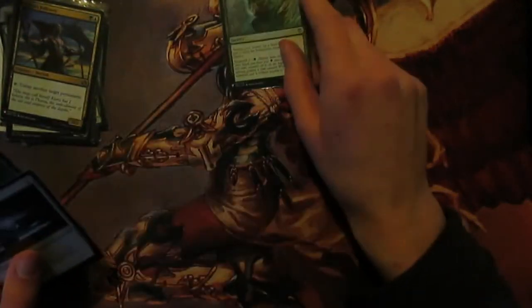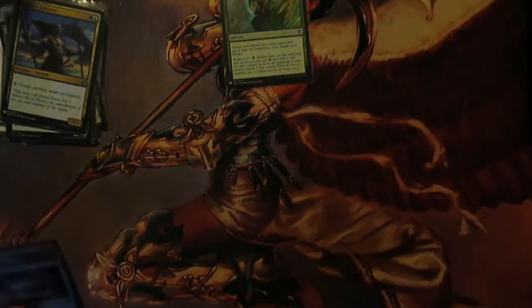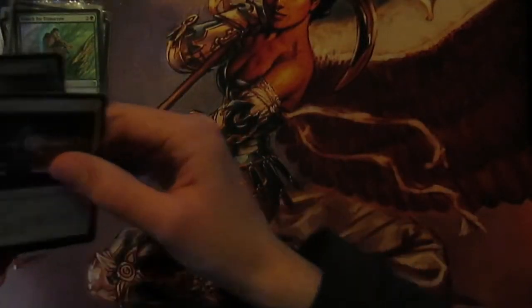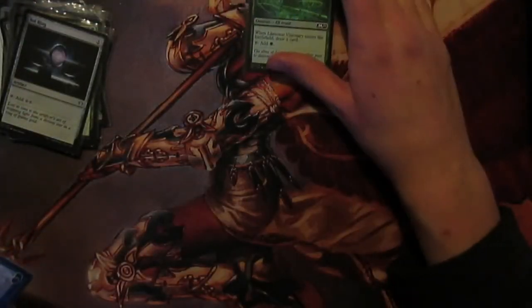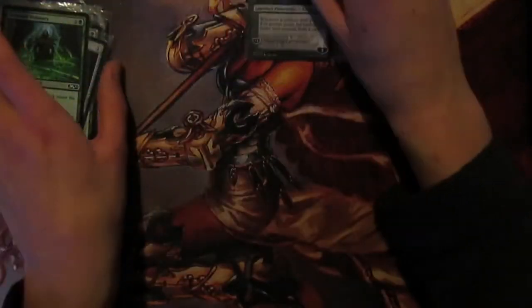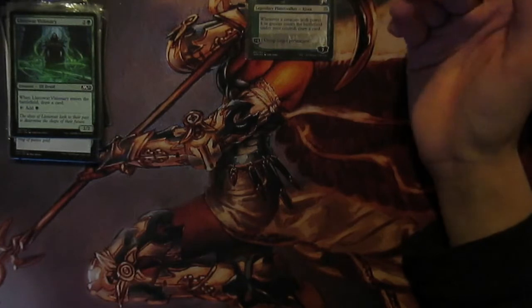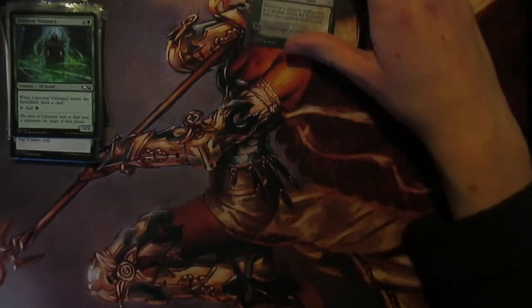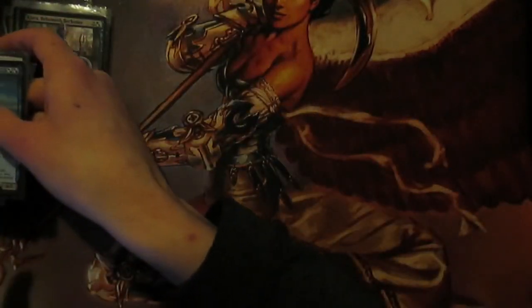Next we have ramp spells. We've got Search for Tomorrow - costs three to get a basic onto the battlefield, but you can suspend it on turn one for a green and then it will resolve on turn three, so very good card there. We've also got Sol Ring, which is in most commander decks. Llanowar Visionary enters the battlefield, draw a card, and it also taps for a green - we can blink it. We've got Kiora, Behemoth Beckoner - another creature of power four or greater enters and we draw a card, so you've got card draw there, and it also untaps a target permanent so you can use Roon multiple times and ramp in the early game.